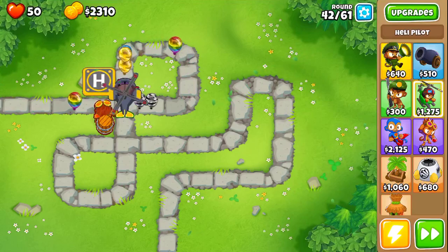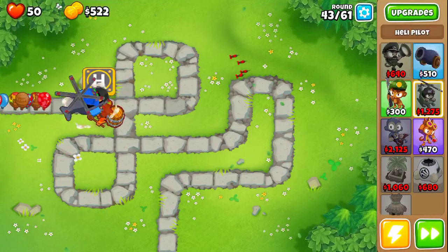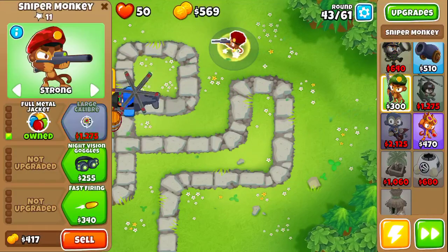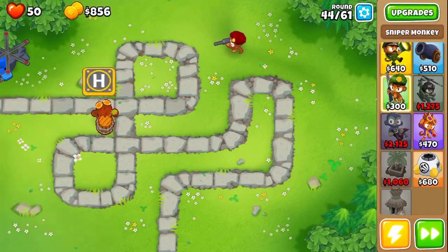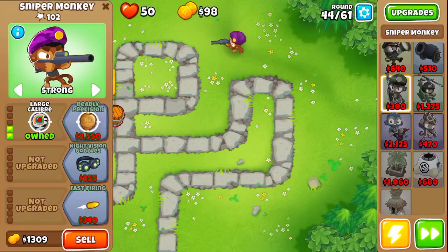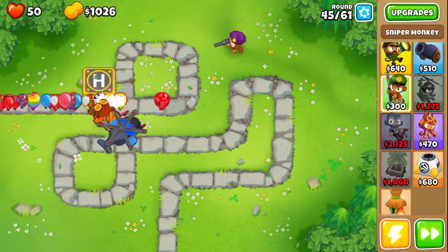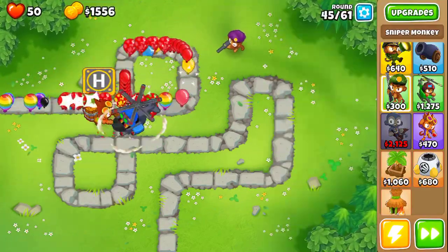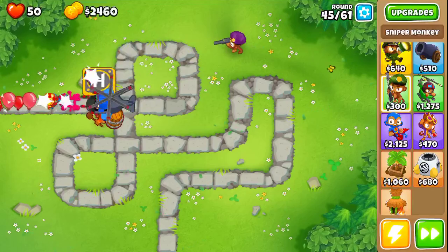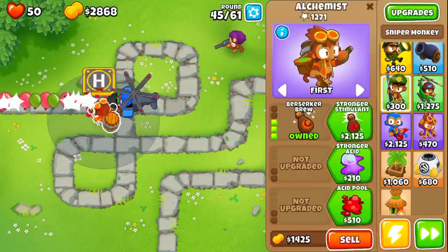Let's speed things up — it's going to become a lot easier now. Next we should do a sniper, and this guy is going to deal with the stronger blooms generally. I'm keeping the heli pilot buffed by the alchemist, not the sniper, and I think this is crucial — you want the heli pilot buffed.